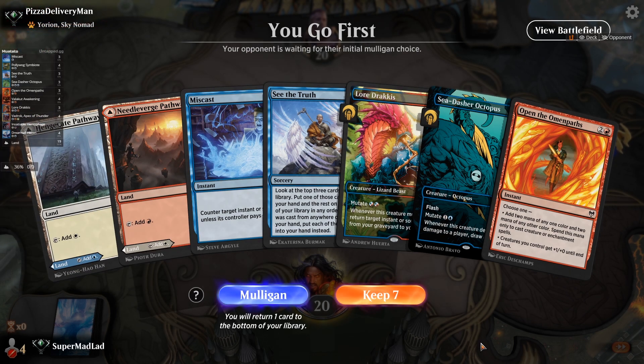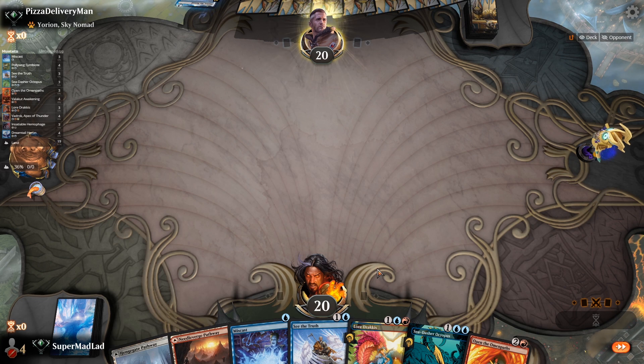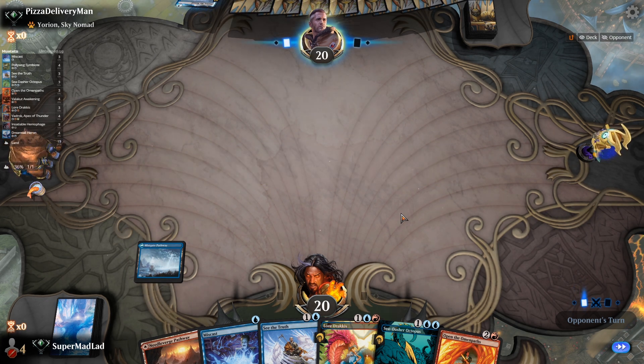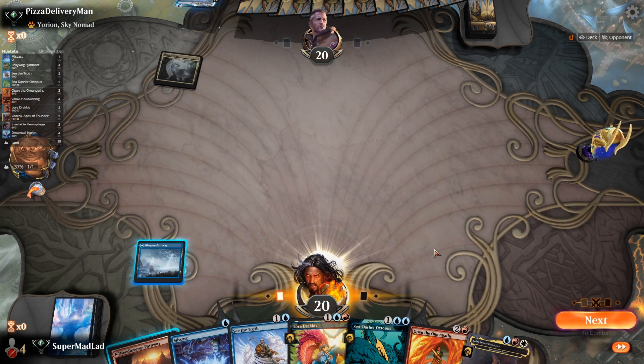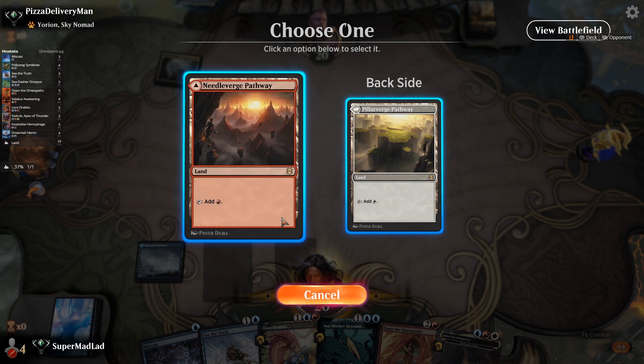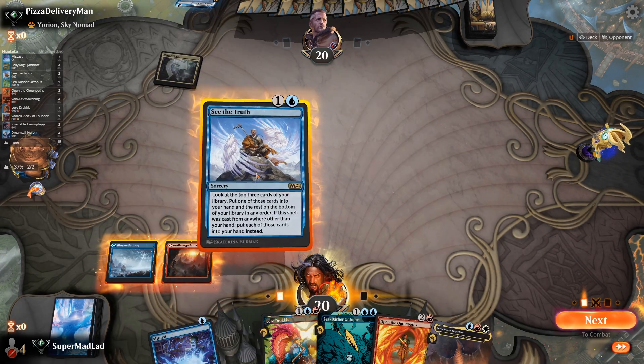Our new hand has a Yorion list with See the Truth to find some pieces, Omen Paths as our mana accelerant - we just need a Vadrok. We even have a Miscast as well, which could see some play. We're going to keep this one and start with the blue pathway for Miscast potential. Put this one on red so we can cast Omen Paths and Lordrakis if we draw our land.